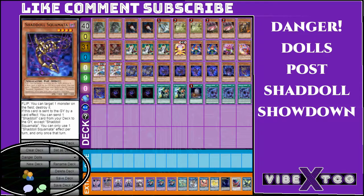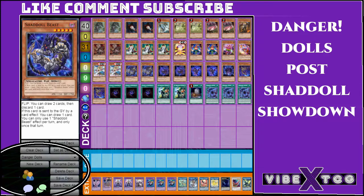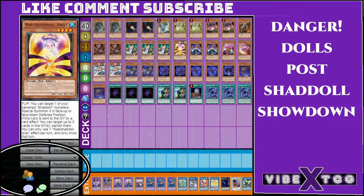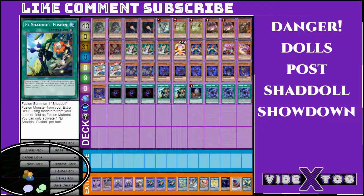I think this is the perfect Shaddoll engine. Maybe you could cut a Beast, but I think you need that Beast to return as well to get that extra card — that's why I kept the second Beast. Three copies of Allure of Darkness — I think that's amazing in this deck because you have so many extra copies of stuff. Getting rid of cards to draw two new ones is really good, especially since Arielle can get stuff back, which is great.